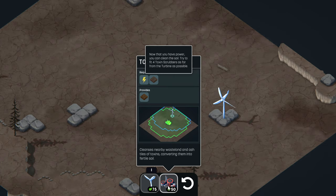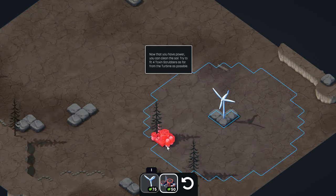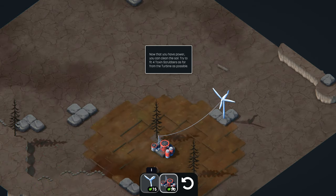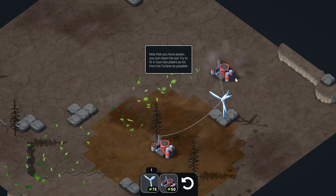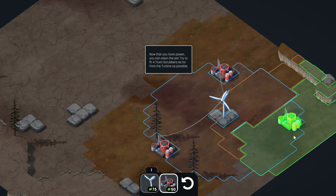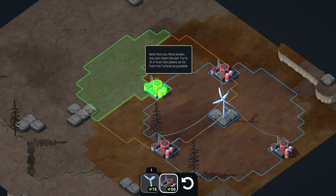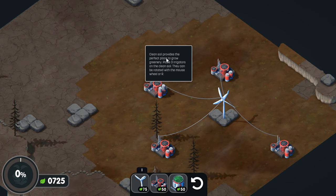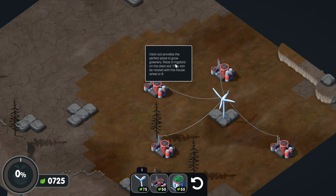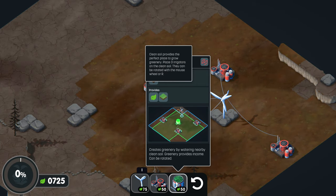Now that you have power, you can clean the soil. Try to fit four toxic scrubbers as far from the turbine as possible. And four. Clean soil provides the perfect place to grow greenery. Place three on the clean soil — rotate with the mouse wheel or R.